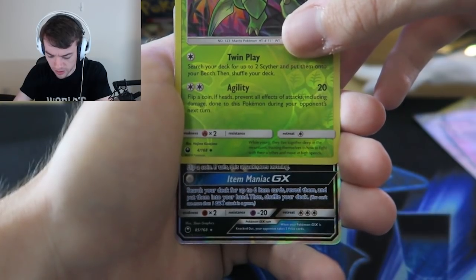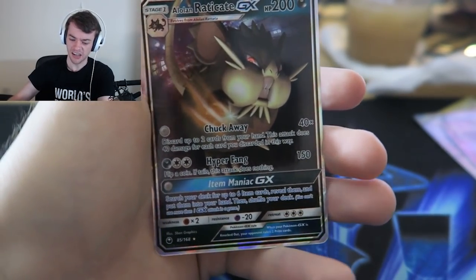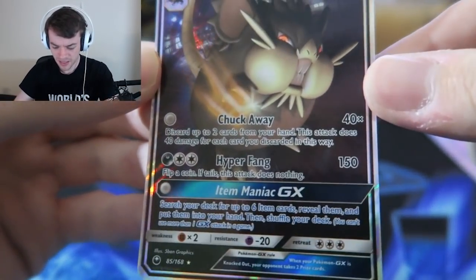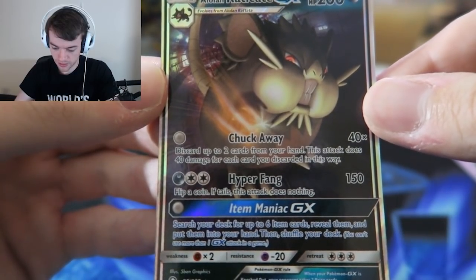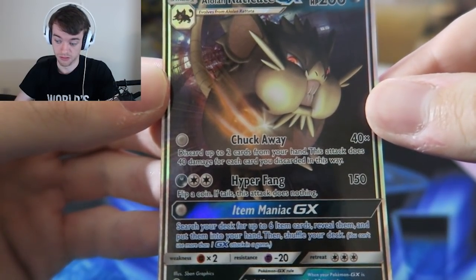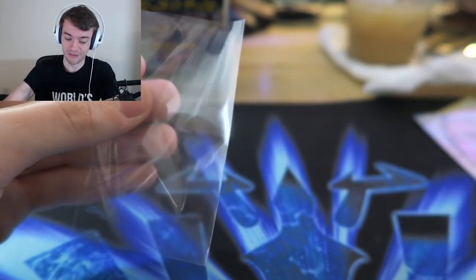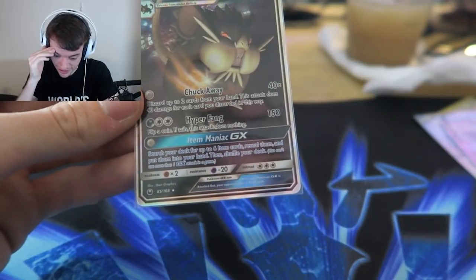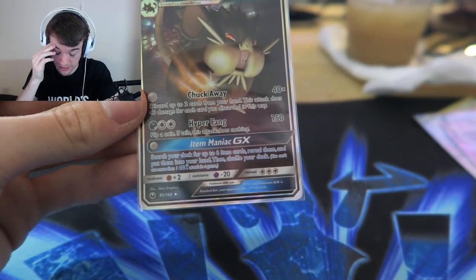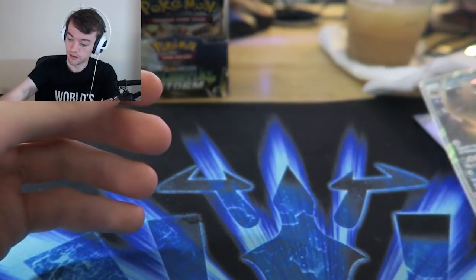Search your deck for up to 6 items, reveal them and put them into your hand. Is this Alolan Raticate? There's an Alolan Raticate GX in this set. 40 times - discard up to 2 cards from your hand, this attack does 40 damage for each card you've discarded. That's not bad. I mean it's not good - it's a free attack that you just get to use if you want to discard stuff from your hand to do more damage. Alolan Raticate GX is 200 HP. Hyper Fang is 150 - flip a coin, if tails the attack does nothing. That's a terrible attack. Item Maniac is a good ability though - it's a very good ability.